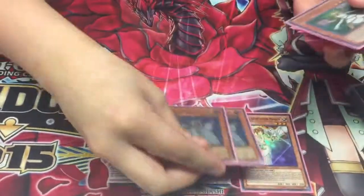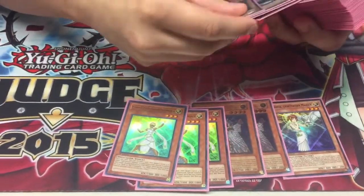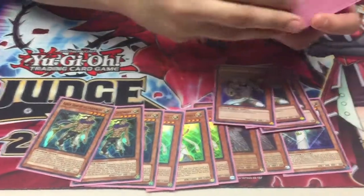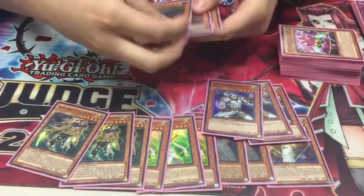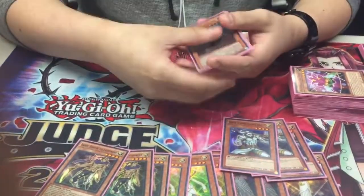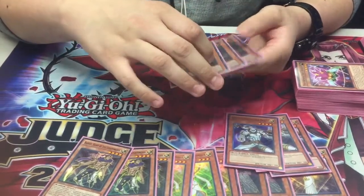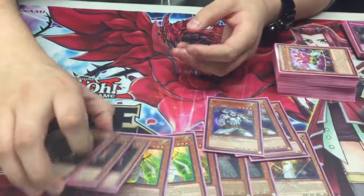Starting off, we got basic Lightsworns: one Minerva, two Lila, triple Lumina, triple Raiden, triple Wolf, and triple JD. JD is pretty much self-explanatory — he lets you go for game and clear out boards of things you don't want. He also forces out many backrows such as Strikes, Warnings, etc. Sure, he can brick, but I still think he's a great card.